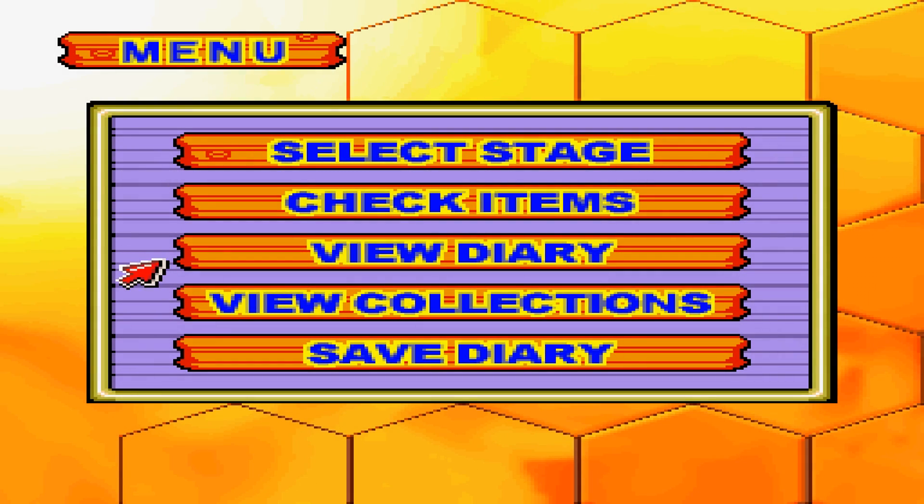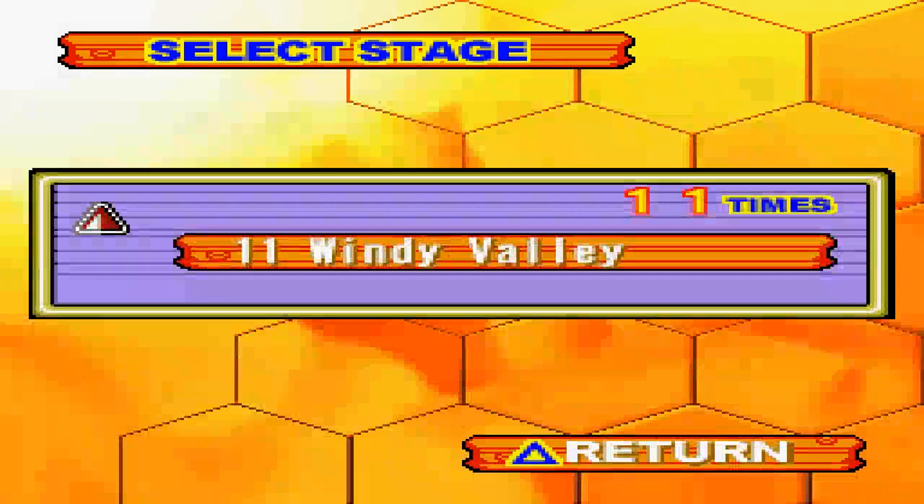Welcome back to Let's Play Pinobie. In the last episode, we did stages 7 through 10, and in this episode, we're going to be doing stages 11 through 13, which is Windy Valley.